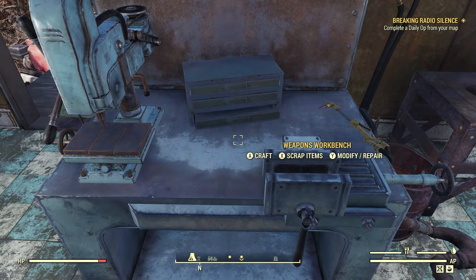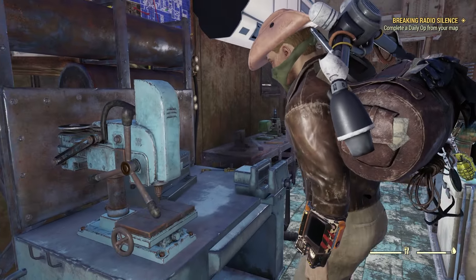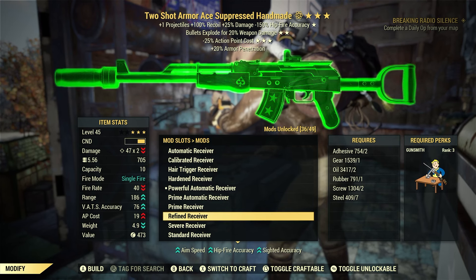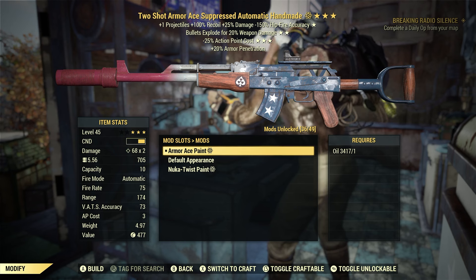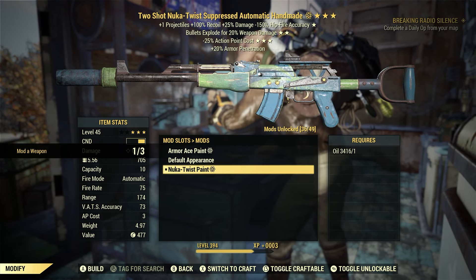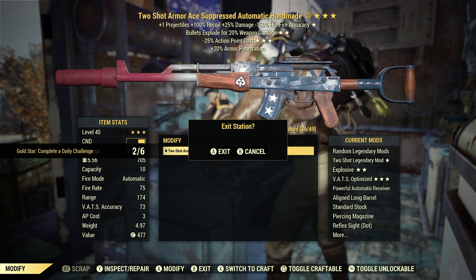Let's go to our Weapons Workbench. I have this Handmaid on me — Modify/Repair. Here's our Handmaid. We've learned so many mods over the years from scrapping weapons. It's going to cost you valuable resources and some require perk cards, but if we go down to the paint section, it's only going to cost us oil. Actually, let's go to default appearance which costs nothing at all. Swap to Nuka Twist, back to default, then back to Armor A's — I kind of like that one. Mod a Weapon — three for three! It only costs a couple of oil.